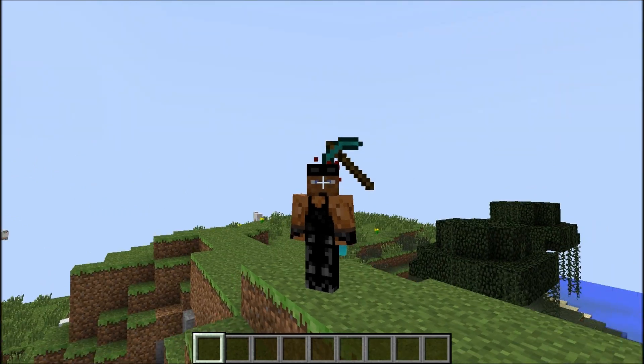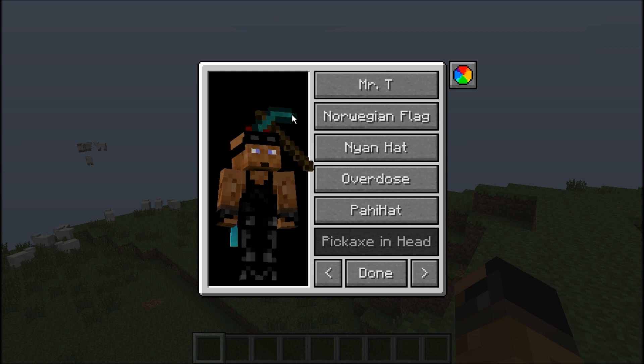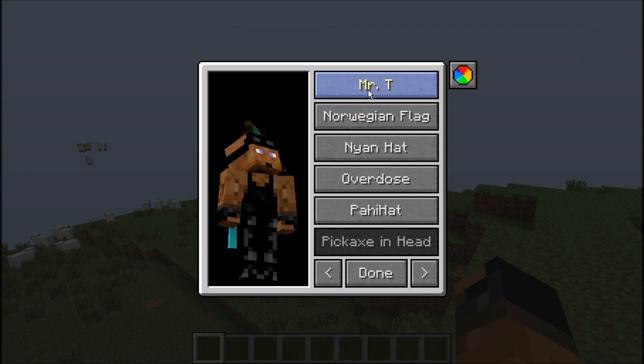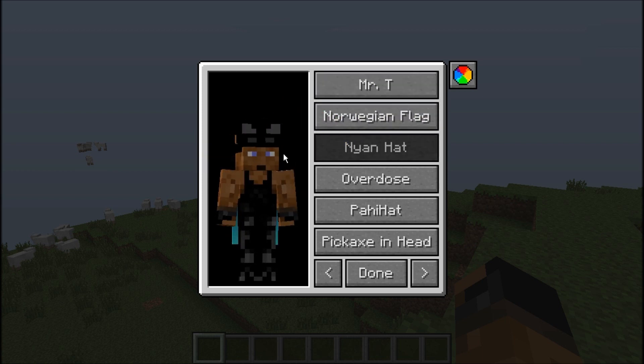This is really not the biggest feature, but anyway, let's actually turn around. If you push H after you install this mod, you're going to see this new kind of box here, and you're going to see that you can click on different hats. There's Mr. T, the Norwegian flag, the Nyan cat.